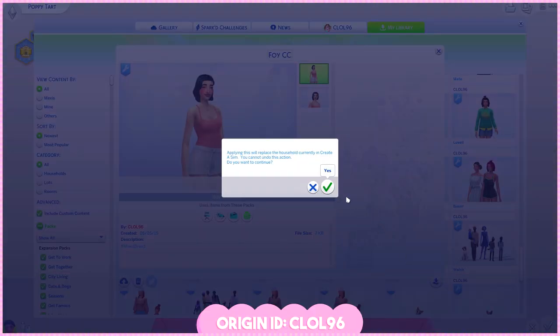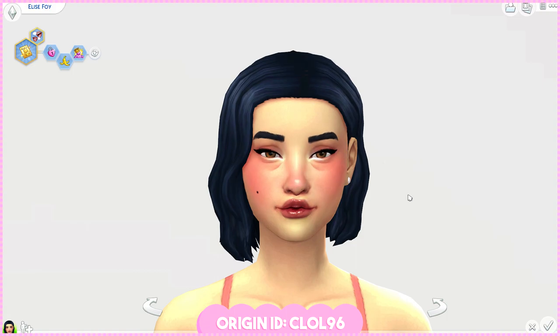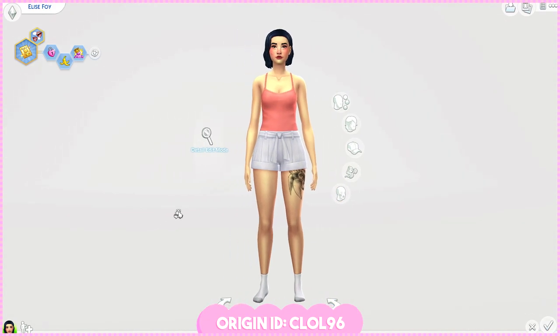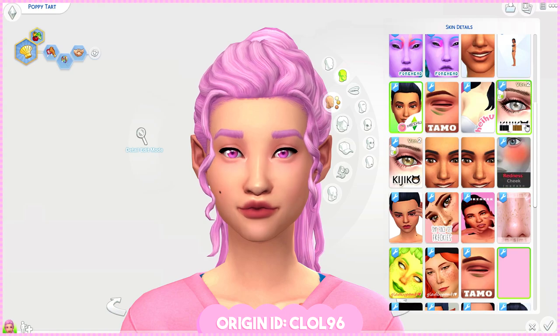Before Poppy was a Berry sim, she was actually already a regular sim. Her name was Elise and I had created her to play Get Famous on my own, but in the end I didn't. She just stayed in my library until I picked her up for my Berry series. I'm not going to be turning her back to Elise because Elise is so different from Poppy — they're not even the same person anymore at this point.